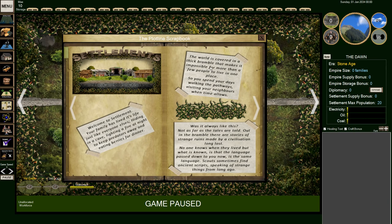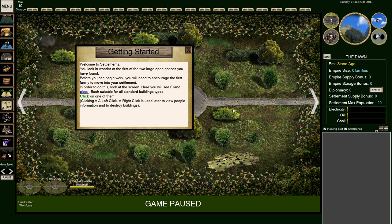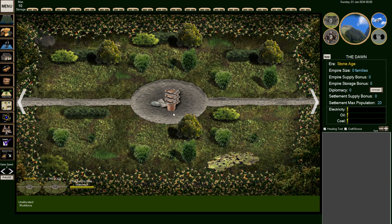So this is giving us an idea of the setting. The world's covered in thick bramble which makes it impossible for many people to live in one place. However, we've just discovered two spots. We've found a couple of spots that we can actually build up a place, get some people here, and get a city going. Remember: graphics terrible, UI terrible, but gameplay good. So hang in there.